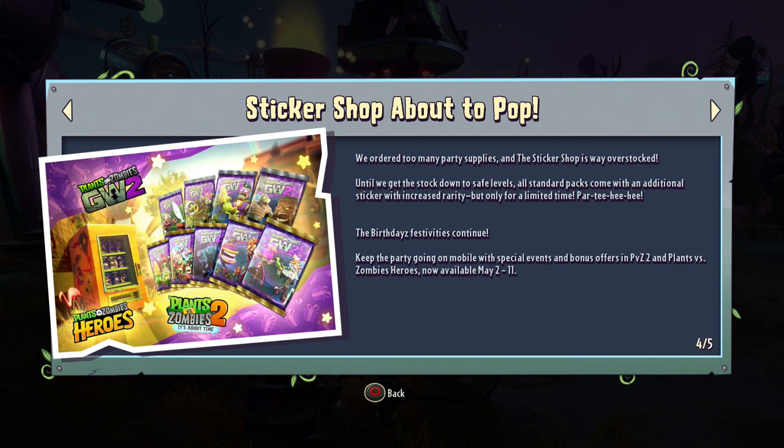This is something going on with the PVZ Birthdays event, and I'll be trying to cover PVZ Heroes very soon. We ordered too many party supplies and the sticker shop is way overstocked. Until we get the stock down to safe levels, all standard packs come with an additional sticker with increased rarity, but only for a limited time — between now and May 11th. So basically, buy as many packs as you can because you get extra stuff in them: one extra sticker per pack, which is one extra item, and you get increased rarity in those packs. If you haven't gotten certain legendaries, make sure you go and get those.